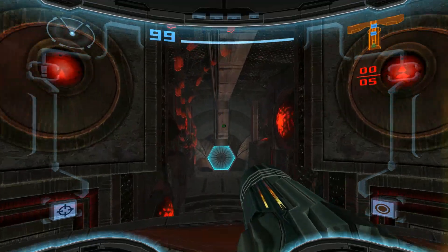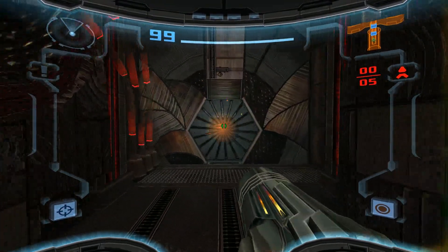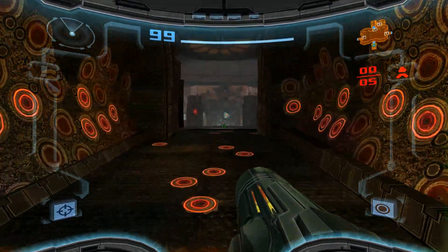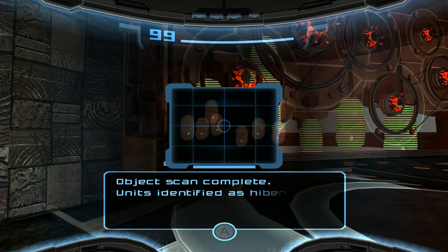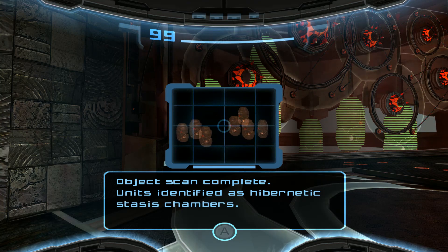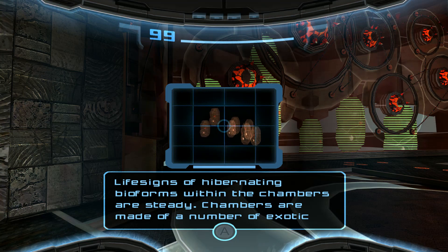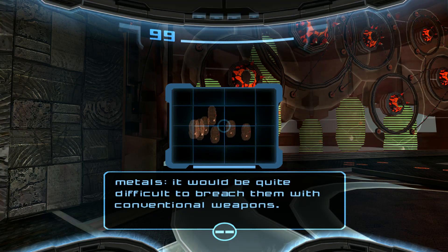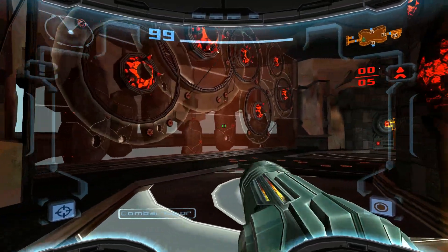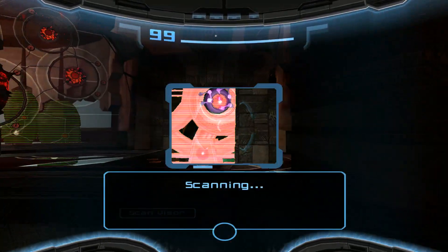So we learned that the Luminoth are sort of a progenitor race similar to the Chozo. Object scan complete. Units identified as hibernetic stasis chambers. Life signs of hibernating bioforms within the chambers are steady. Chambers are made of a number of exotic metals — it would be quite difficult to breach them with conventional weapons. So all of the remaining Luminoth that are alive are actually all in these stasis pods. They're the only ones left.